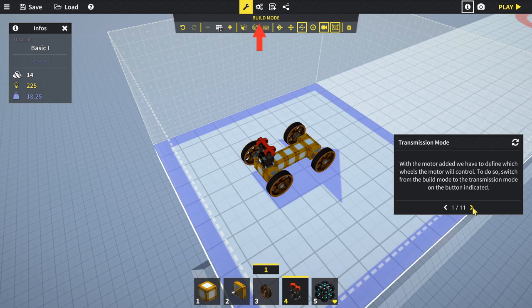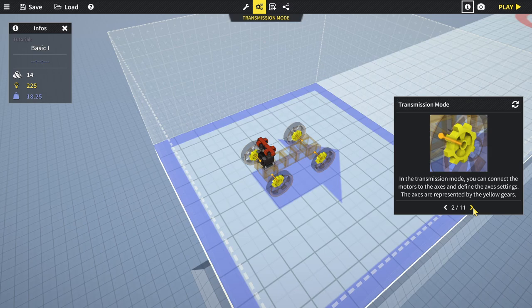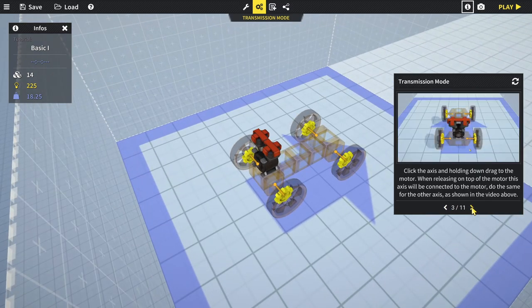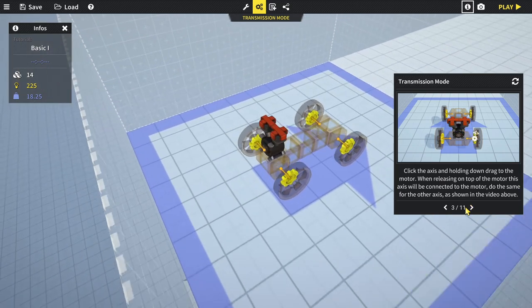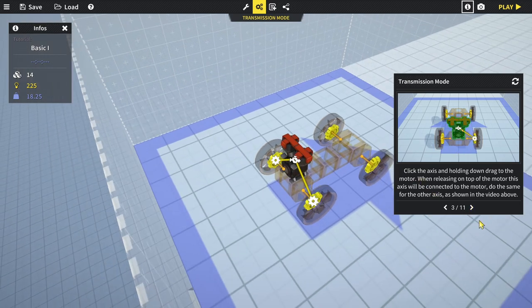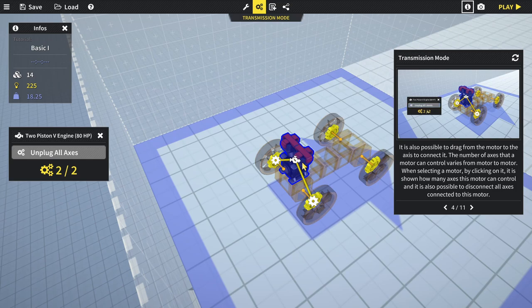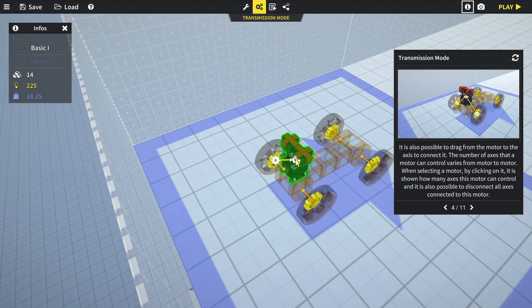With the motor added, we have to define which wheels it will control. Switch from build mode to transmission mode using the gears button up top. In this mode you can connect the motor to the axes - the axes are represented by yellow gears. Click the axis, hold and drag to the motor; when releasing on top of the motor this axis will be connected. The number of axes a motor can control varies from motor to motor.